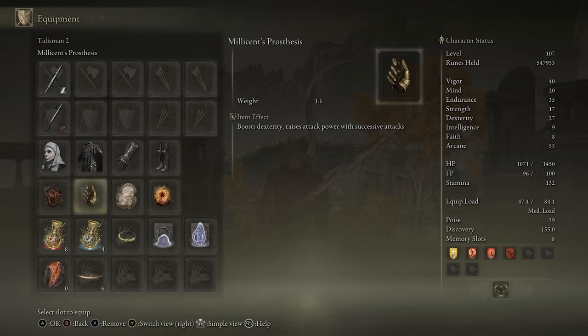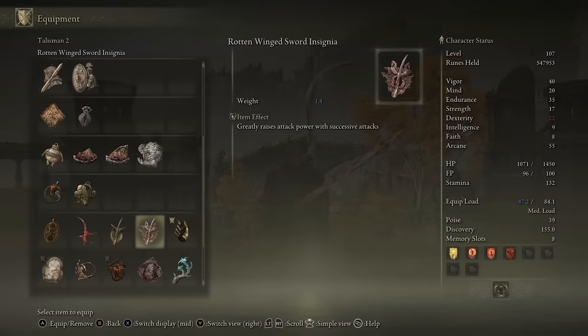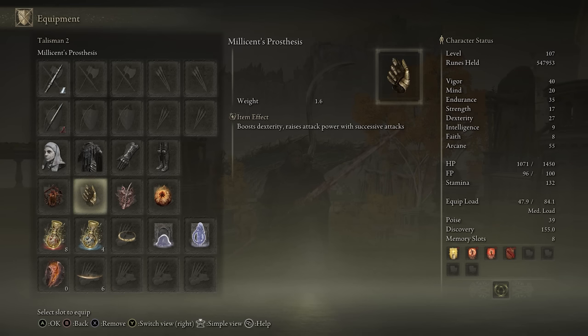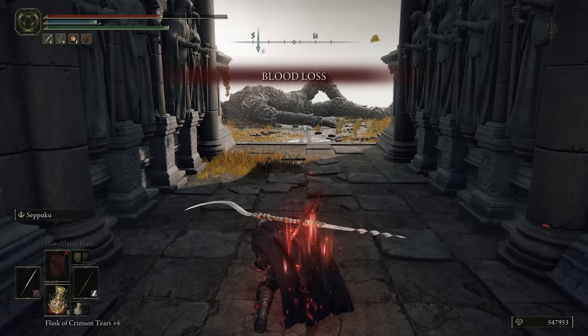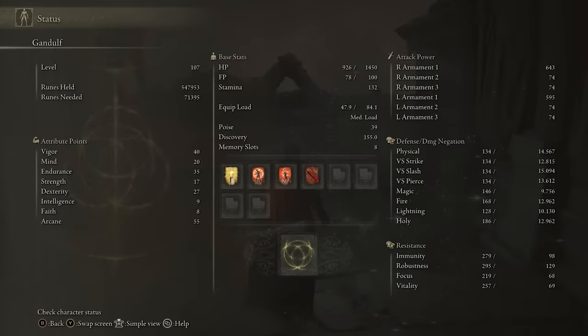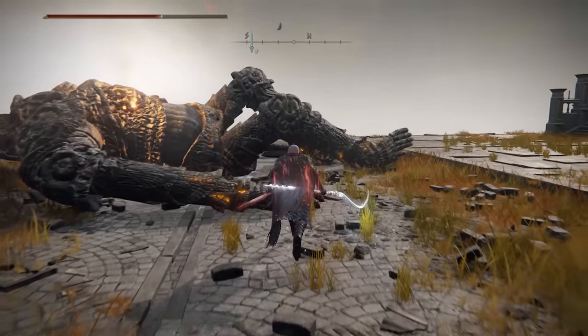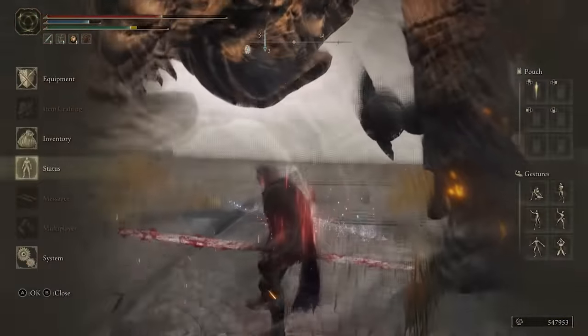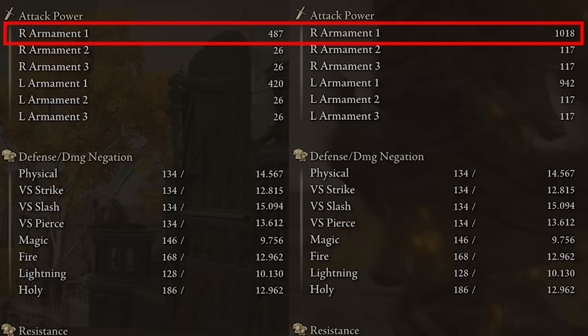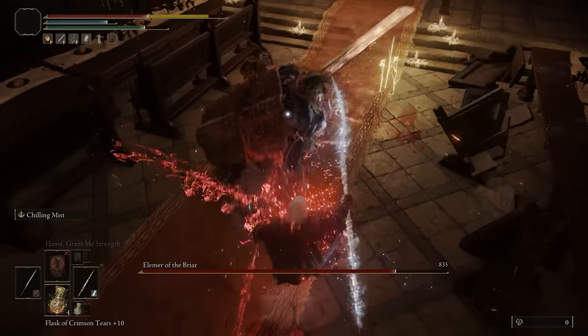The next items depend on how far you are in the game or whether you completed Millicent's questline. If you haven't or you're early, you can use Millicent's Prosthesis, which gives about 5 points into dexterity and raises attack power with successive attacks. That said, the successive attack bonus is not on the same scale as the Rotten Wing Sword Insignia, also obtained from that questline. The Insignia doesn't give dexterity but increases damage by about 6% per stack. You can stack both, but you do need to kill Millicent after helping her at the end to get both insignias. Combined with the Lords of Blood Exaltation and White Mask, you can exceed 1000 AR per weapon simultaneously.